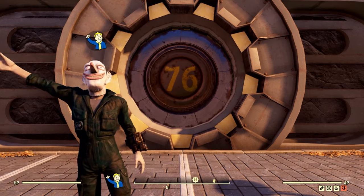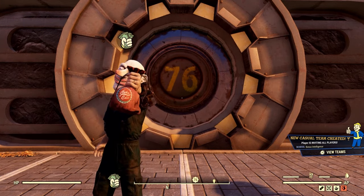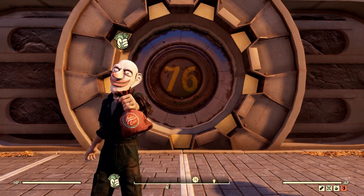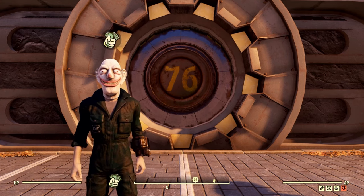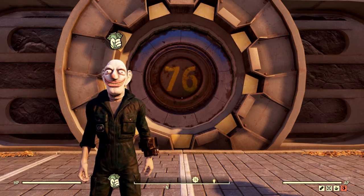Welcome back Wastelanders to the channel. We have another Wastelander walkthrough for you. But first, I have a question for you. Do you need more caps? Maybe you just want to know how your friend always has players as vendors and you don't. Stick around because I'm going to go over eight ways to rake in the caps using your vendor. Stick around to the end as the last tip is the most important and commonly overlooked reason for vending success or failure.